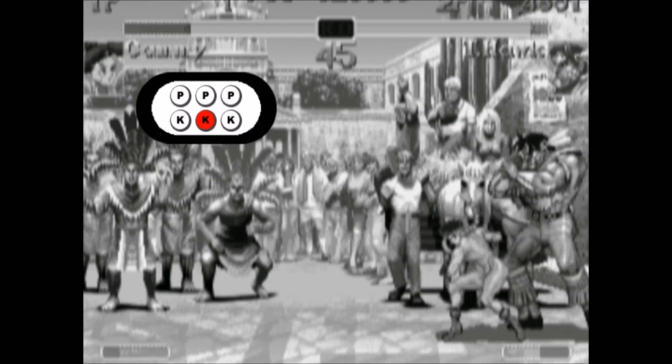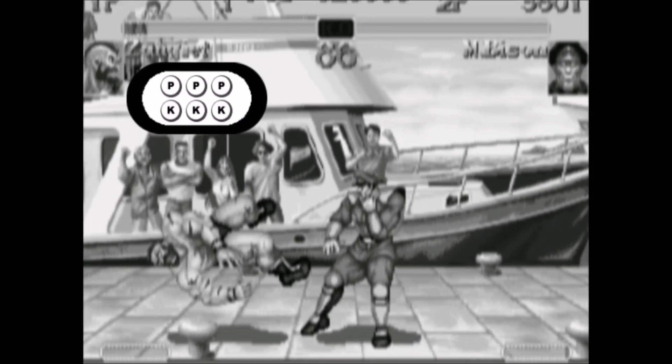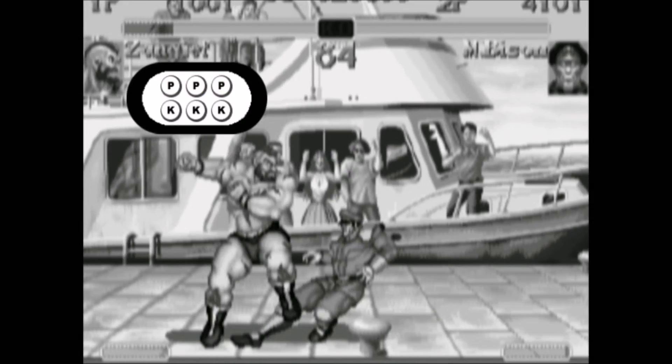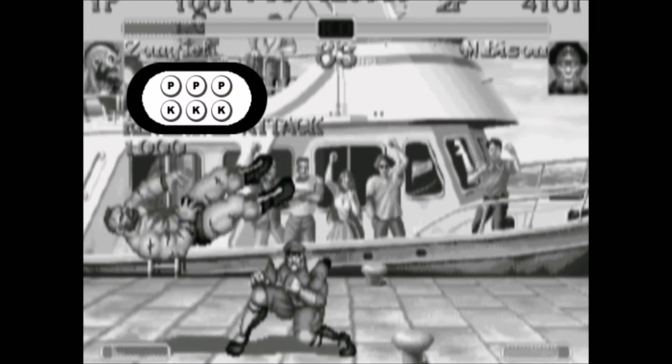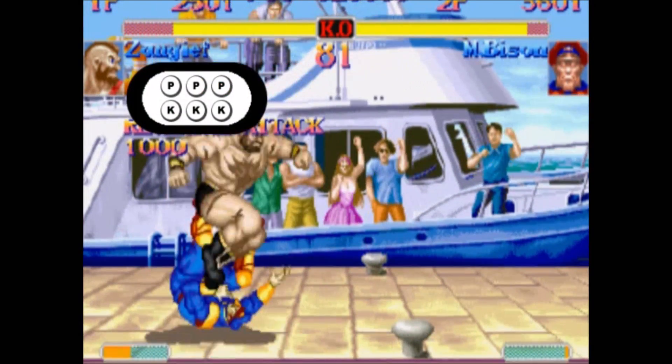For some characters, it doesn't even matter which version you do. For example, if Cammy does her Dragon Punch with kick move and that move is blocked, she actually has the same recovery no matter which version is used, so you should definitely use the piano method on her reversal Dragon Punch every time. A note for Zangief: if you use the piano method to do the spinning pile drive, you might accidentally get a Lariat. So it's better to roll your finger across just two punch buttons, because two punch buttons will not activate a Lariat in the arcade version of Super Street Fighter 2 Turbo.